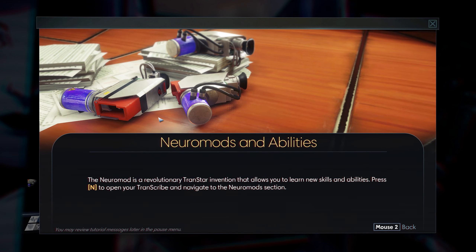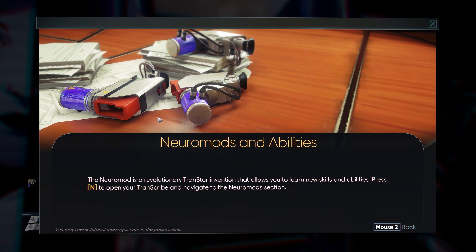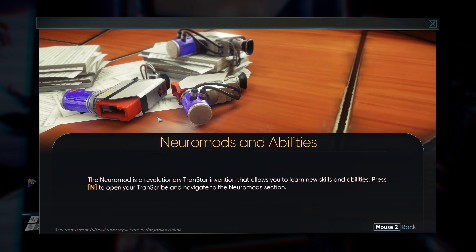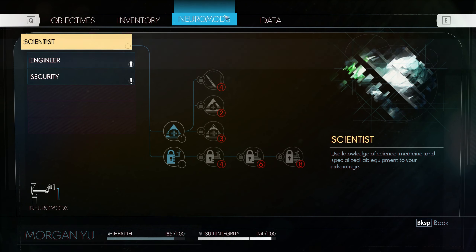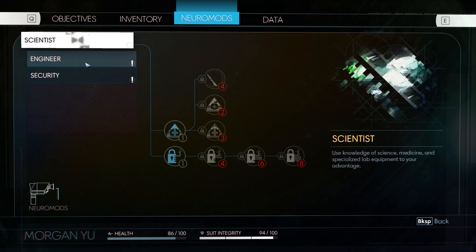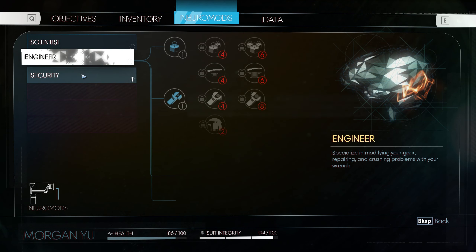The Neuromod is a revolutionary Transtar invention that allows you to learn new skills and abilities. So it's not like cyberware. It's just information being directly squirted into the brain. Right, and here in Neuromod, now you've got the skill tree. Awesome. So I've got three branches: Scientist, Engineer, and Security.